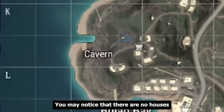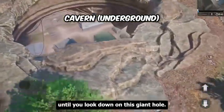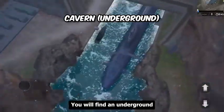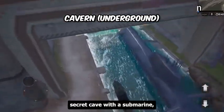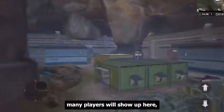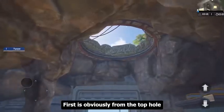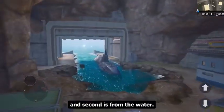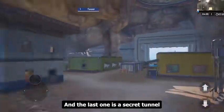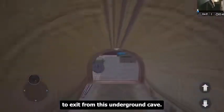Now the Cavern — you may notice there are no houses or buildings until you look down at this giant hole. You will find an underground secret cave with a submarine, containers, and warehouses. This place has really good loot because not many players will show up here, since there are only 3 ways to get inside: first is from the top hole, second is from the water, and the last one is a secret tunnel that you have to use to exit from the underground cave.